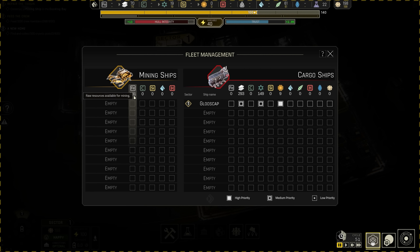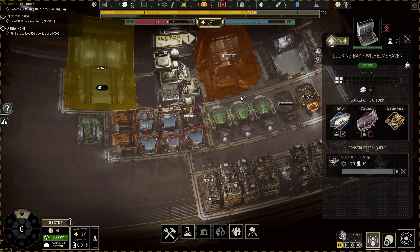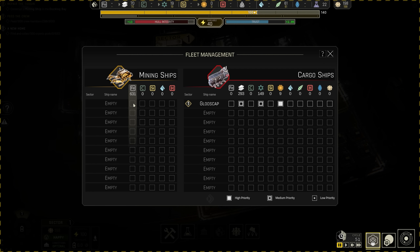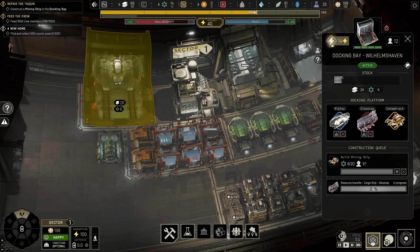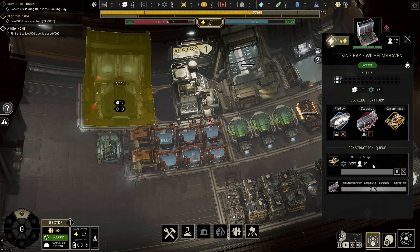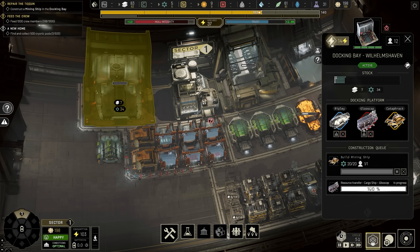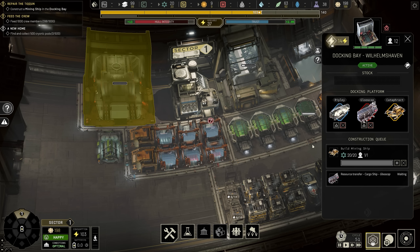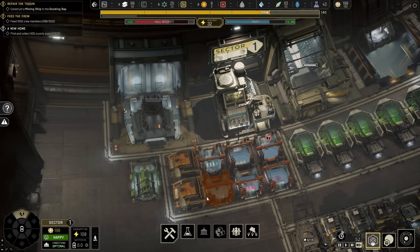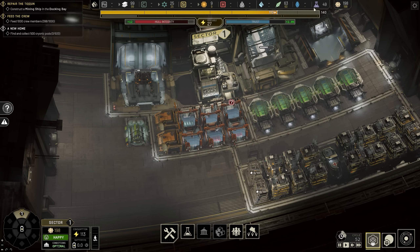We've got our mining ship - it's called the Cataphract. We have 631 iron available. The probe launcher... actually wait, it's not built yet - my mistake. The other ship the Gluce Cap is just transferring resources. This should now be the building of the mining ship - there we go. As soon as that's done we'll send it out to get iron, and then we're gonna have to refine it. That's what we should get in tech now - a steel mill that transforms 15 iron into 15 alloy every cycle.